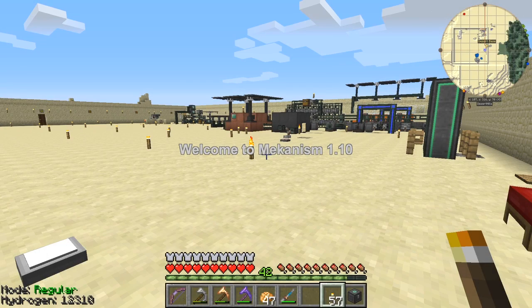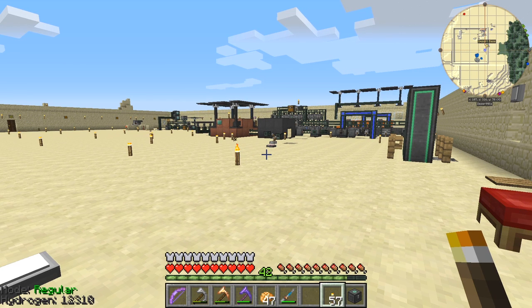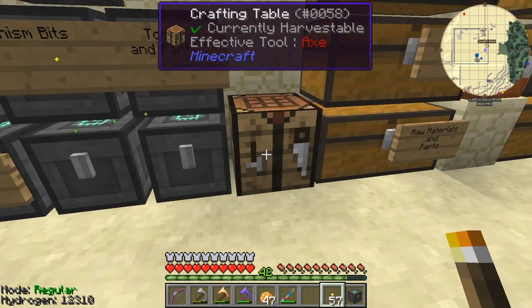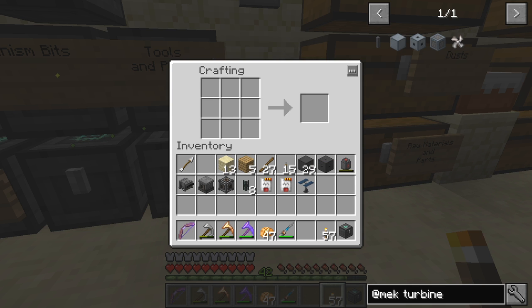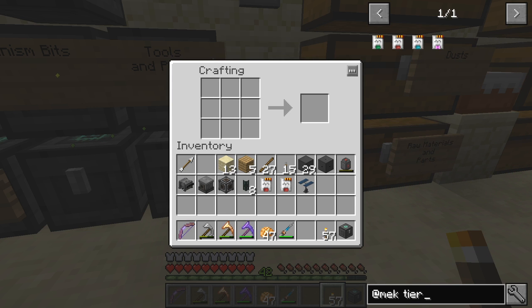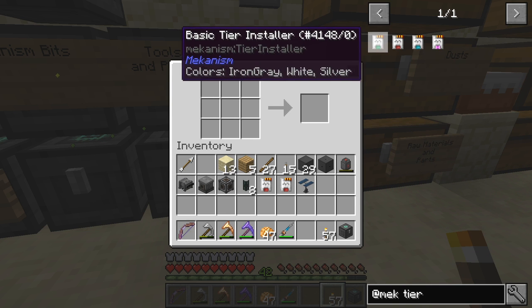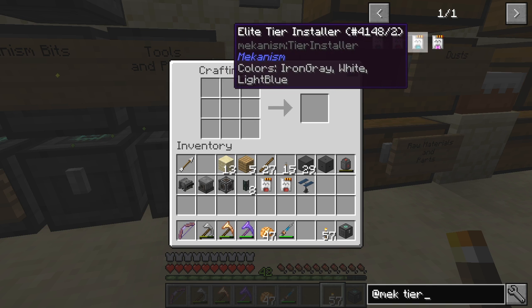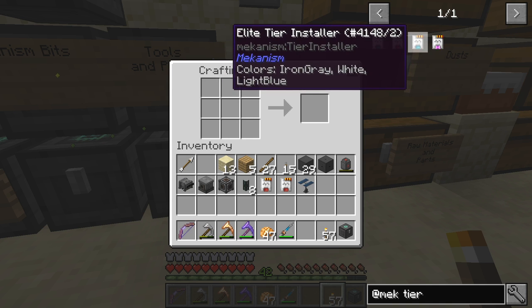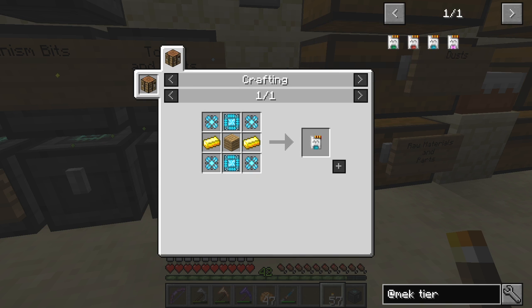Good morning everybody and welcome to Mechanism 110. Today I would like to do some upgrading of these machines first of all and I want to make sure they're all upgraded to elite status. What we need is some tier upgrades — we've got the basic tier upgrade, the advanced, and the elite. There's actually very little use for the ultimate as far as I can see because we don't have any ultimate machines.